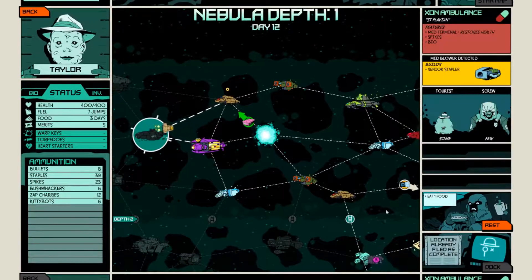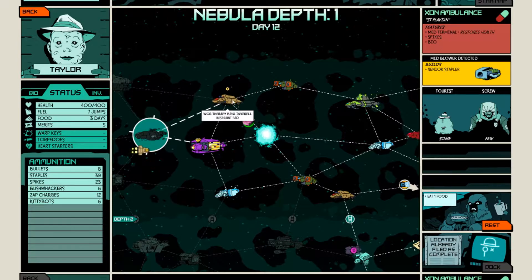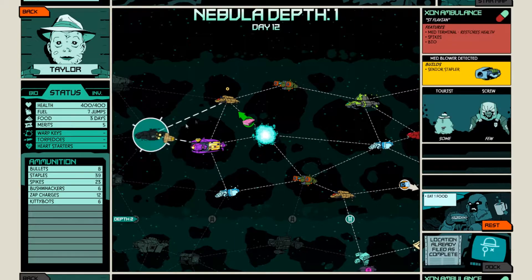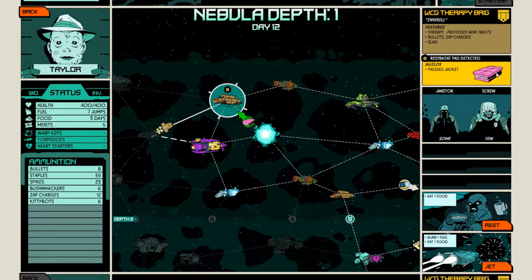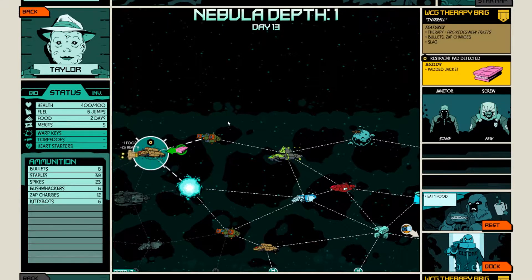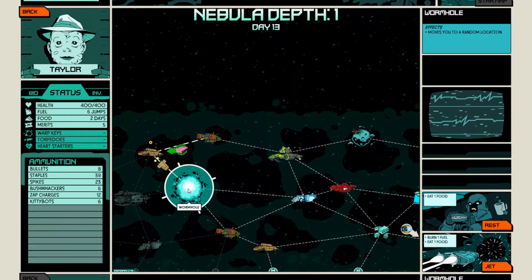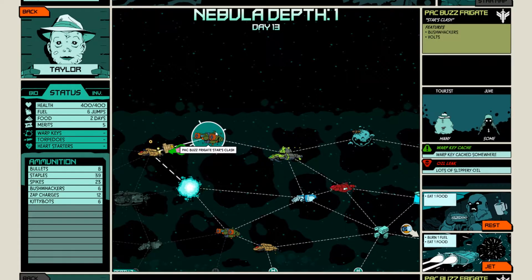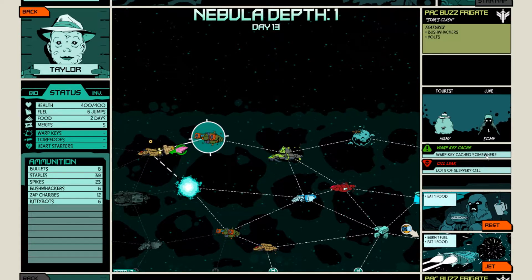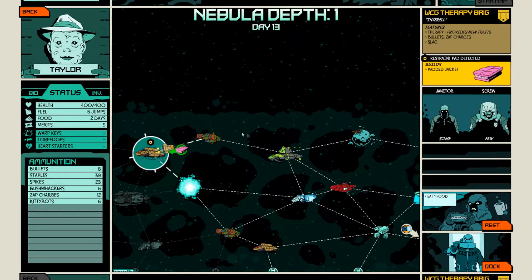Now I need the thing, which is a long way off actually. A very, very long way off. Restraining pad, Bill's padded jacket, there's some janitors, some screws. OK yeah, this is going to work out quite well. Mind you, every time I say that before I go somewhere I get blown up. Where am I? Well, many tourists, some juves, warp key, cash. What the heck's a warp key? Oh yeah, that's a lot of oil.